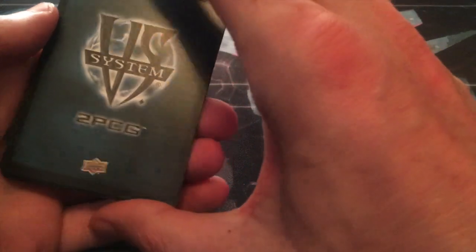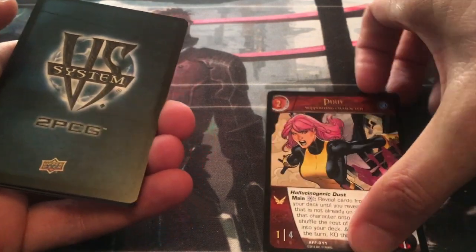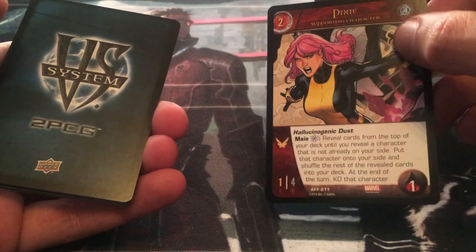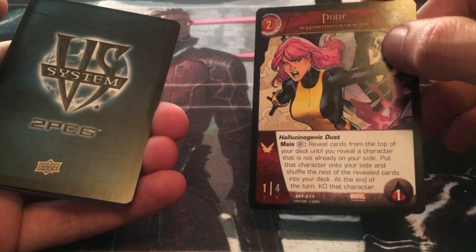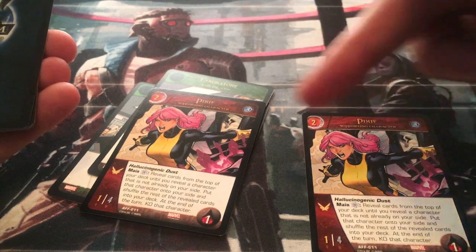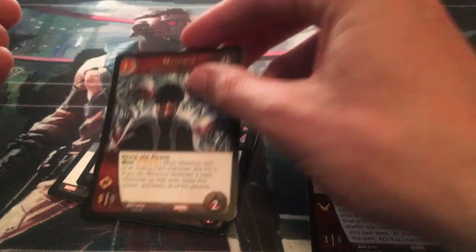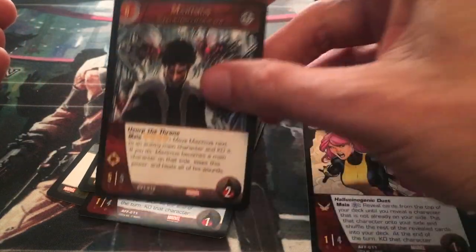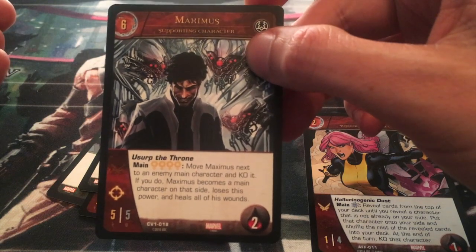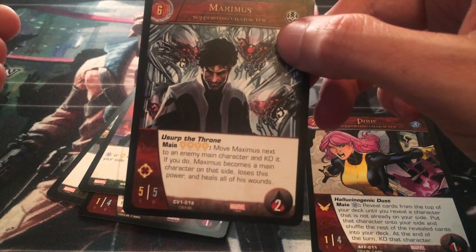This deck actually only has two characters in it. There's Pixie, who you want to draw first, and then there's Maximus. So you reveal until there is a character that is not already on your side. There's a laboratory, another laboratory, another laboratory. There's Pixie, but she's already on your side, so we skip past her. There's another Pixie, there's New Avalon, and lo and behold, it's the only other supporting character in this deck. So you're guaranteeing that you're going to get Maximus out when you use Pixie, if these are the only two characters in your deck.